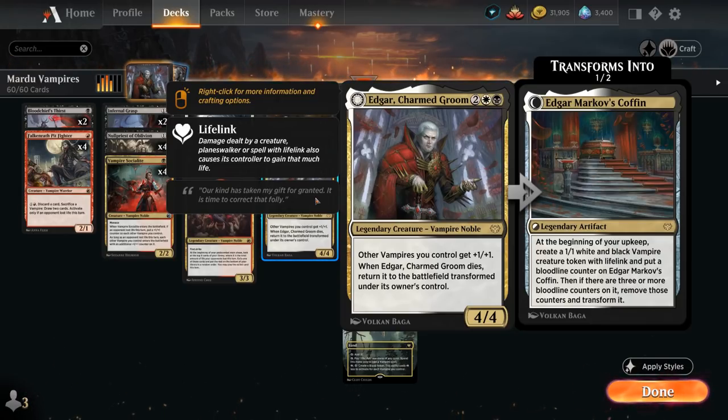So Edgar's a great top-end card in this vampire deck — able to pump our vampires, and also gives us a little bit of staying power against removal and sweeper effects.